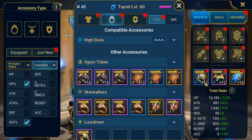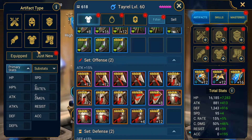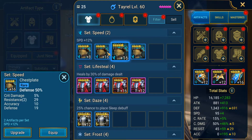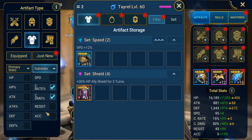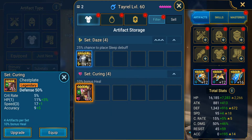Next up is the chest piece. If you're doing Lifesteal you're going to toss him in a Lifesteal chest piece, but for us we're just going to go defense and throw the best available one on him — something with defense, crit rate, crit damage. That's not great either, so I'm looking for exactly this — that's actually very nice.